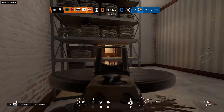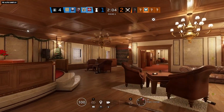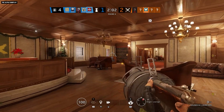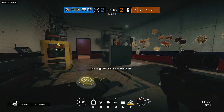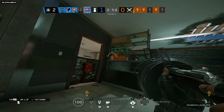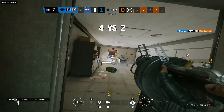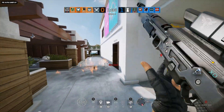T'Chanka now carries his LMG as his primary weapon and packs a new gadget, the Shumika Launcher, which fires incendiary grenades that excel at denying entry and roasting operators. Thanks to its five-round magazine and high rate of fire, the Shumika Launcher can be used to block off multiple entry points quickly.